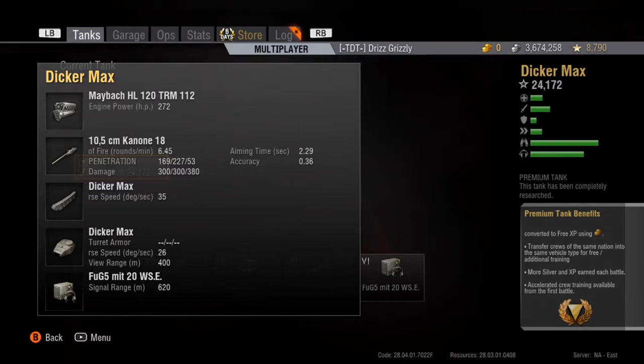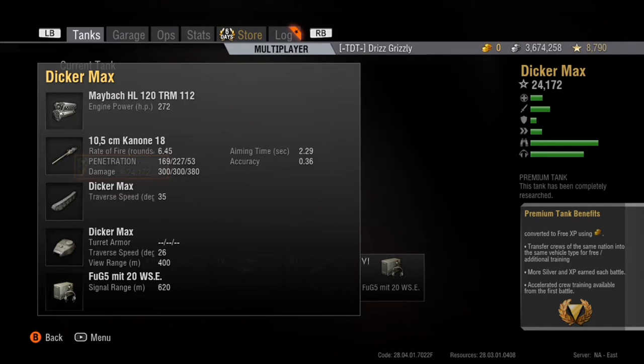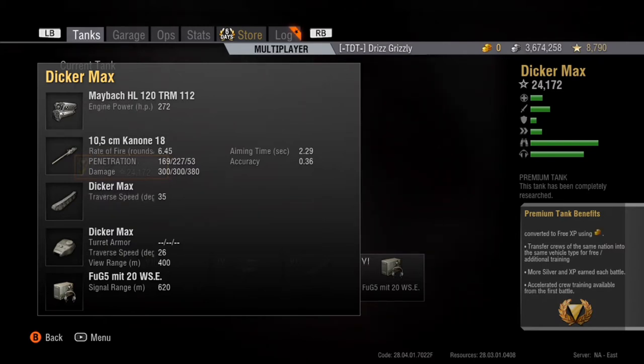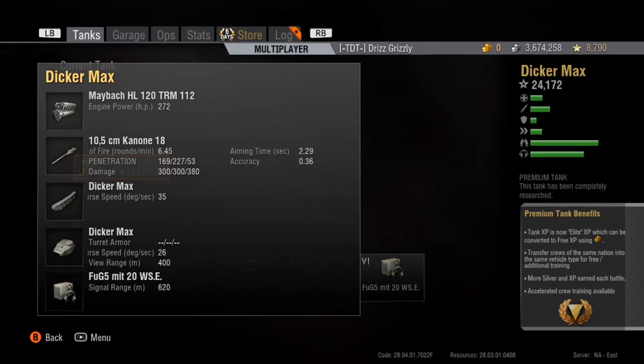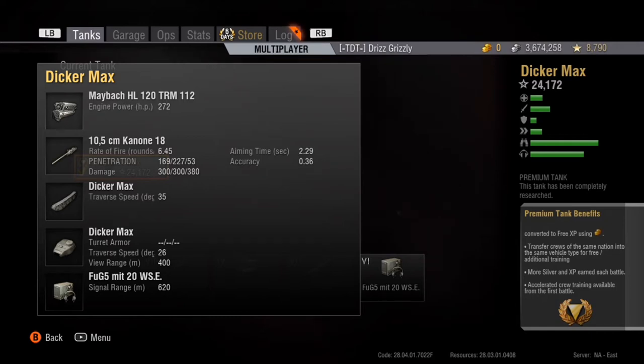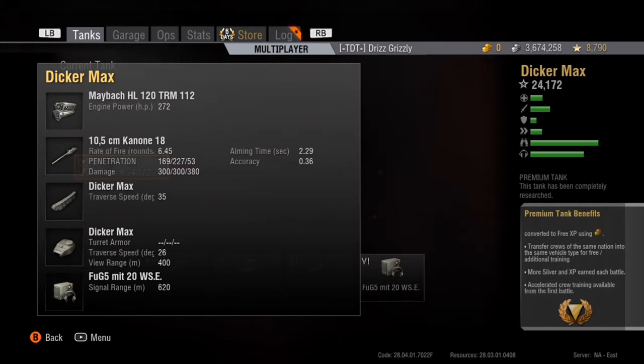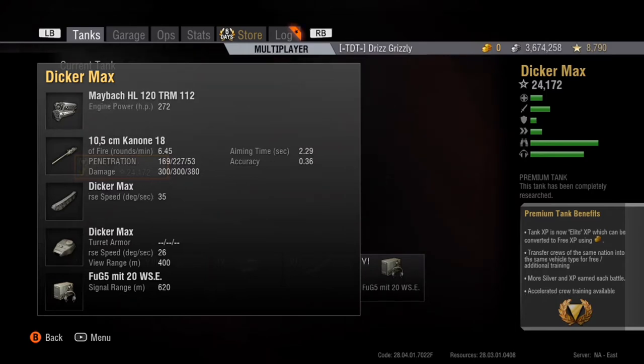The gun penetration is 169, which is fairly decent at tier 6. And 227 for APCR — at tier 8, that's going to go through literally everything you come across. That's like tier 8 heavy tank gun penetration. A lot of people don't realize this tank does 300 damage alpha per shot as standard at tier 6. People think it's like a Nashorn and only does 200, but no.